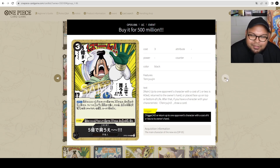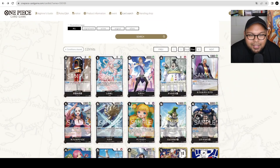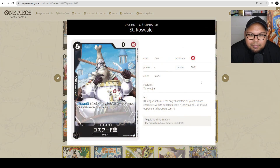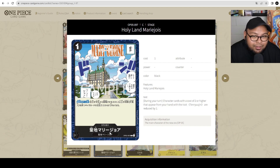The Stage card — Holy Land Merry Joie — 1 cost. During your turn, character cards with a cost of 2 or higher that you play from your hand with the Celestial Dragon trait are reduced by 1. So Shalos becomes a 2 cost, Roswald becomes a 4 cost. This is the payoff for running Celestial Dragon cards. In the future there will likely be more Celestial Dragon cards that work well with this. But as of now, don't play it — you need only Celestial Dragon cards on the field, and that's just not viable yet.